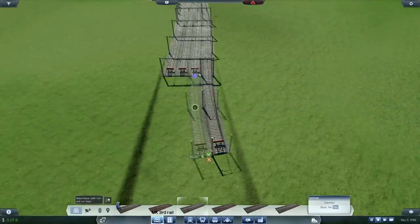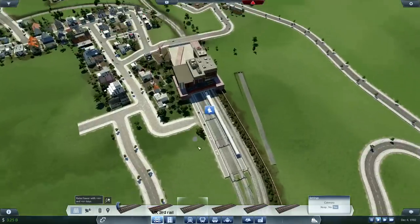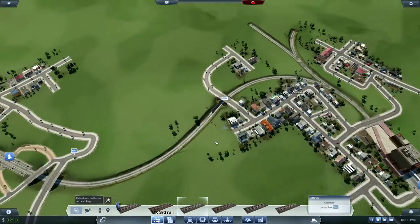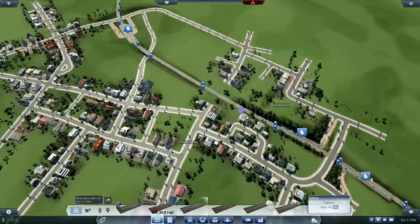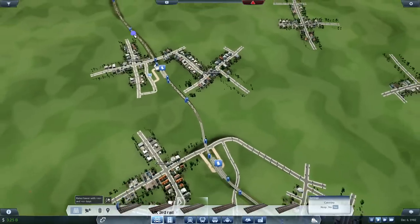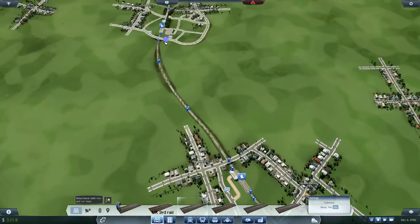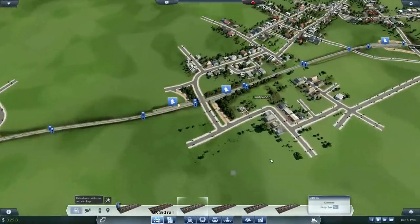I've been reliably informed that the speed limit all the way up to Rugeley is 60 for this section of track on the Chase Line. I'm not going to argue with that — it would kind of suit it, I would say. And it would be okay for me. I think we can do that quite easily.